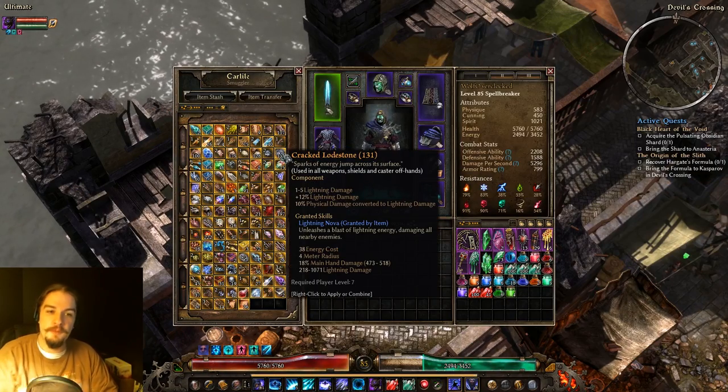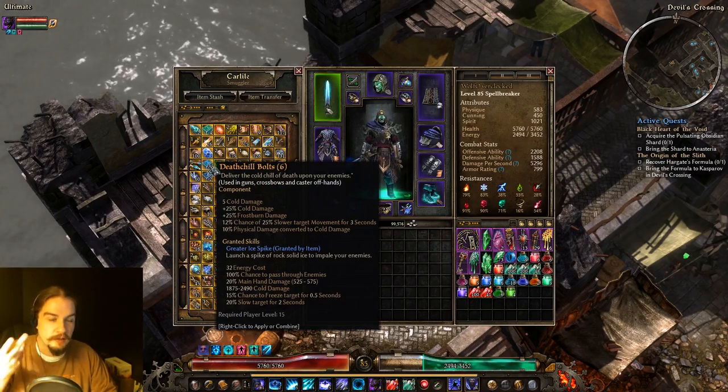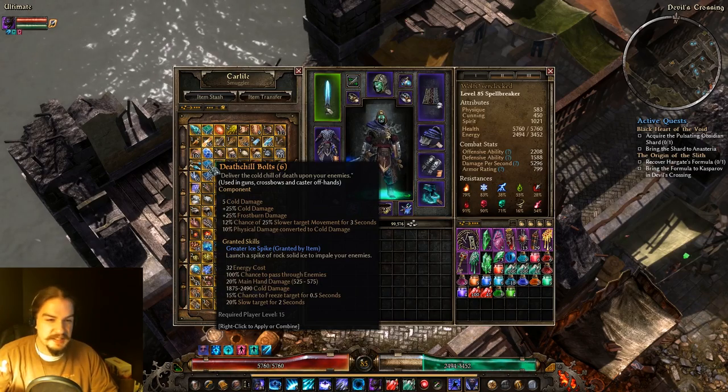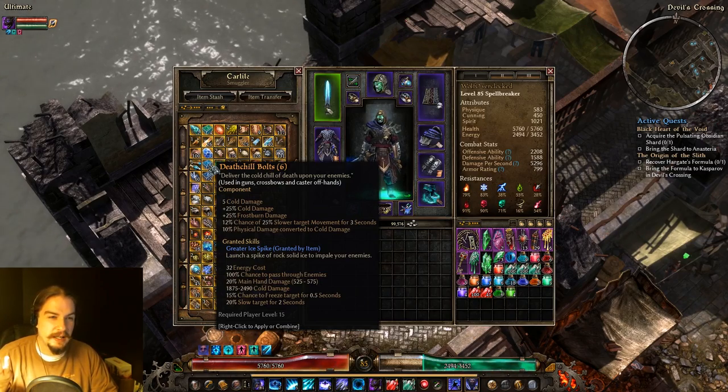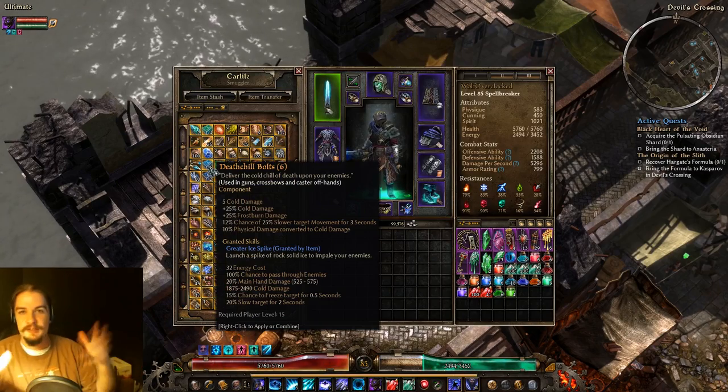Cracked Lodestone I mentioned before — the Lightning Nova is great early on. Death Shield Bullets give you Greater Ice Spike, same type of thing as what happens on the Cold Stone — just a line of ice. It's only okay, just with more damage.